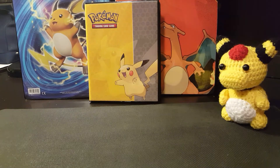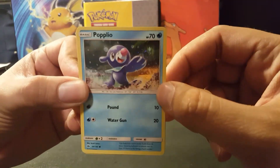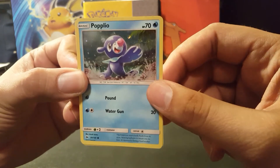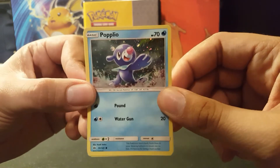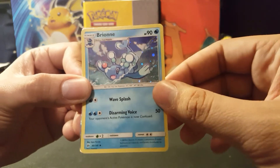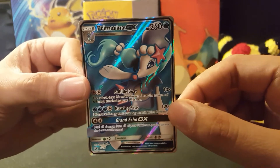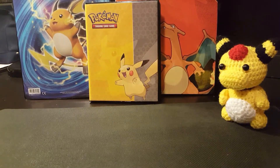Don't forget that tomorrow is Father's Day, and they are the silent influencers in our lives. Definitely don't forget to let your dad know, if you're fortunate enough to, how you feel. A little summary of the Primarina box: Popplio, Brionne with the Cosmic Holo, and of course my favorite part of this entire box, Primarina GX. There you have it, folks. Have a happy Father's Day and I'll catch you soon. Bye for now.